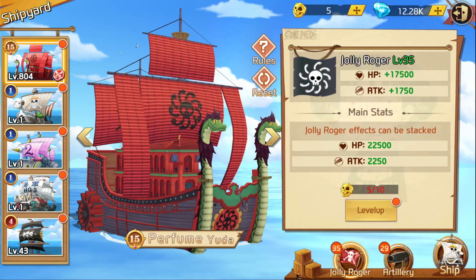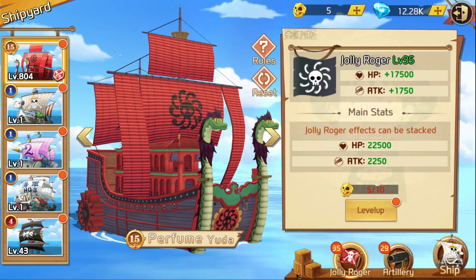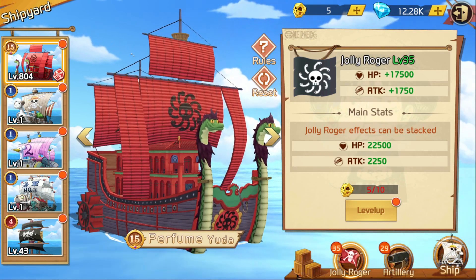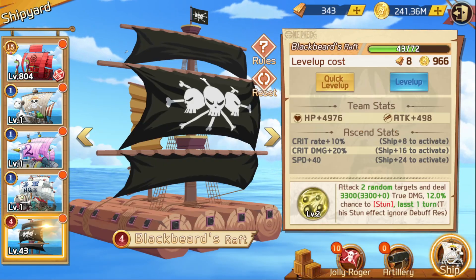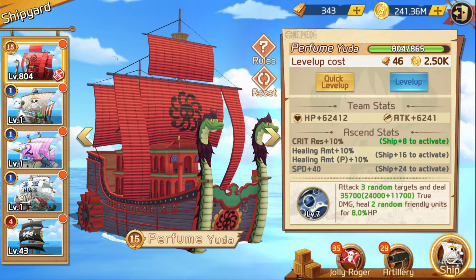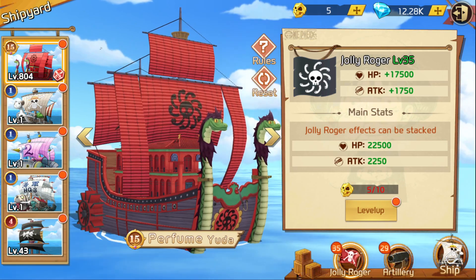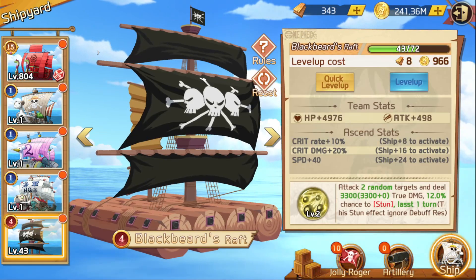It really doesn't matter — I could have used 10 on this and I would still get 1500. I could use less than 10 and I would still get 1500. So once you get to that part where it says use 10 Jollies, instead of doing that, just upgrade your ship.